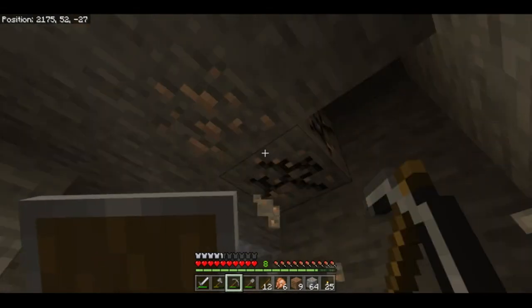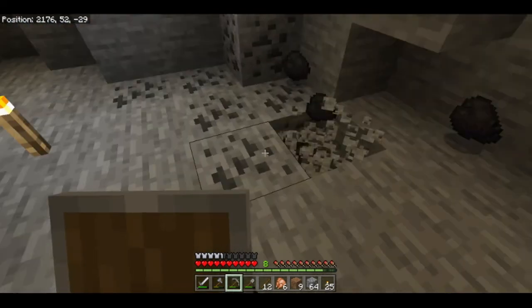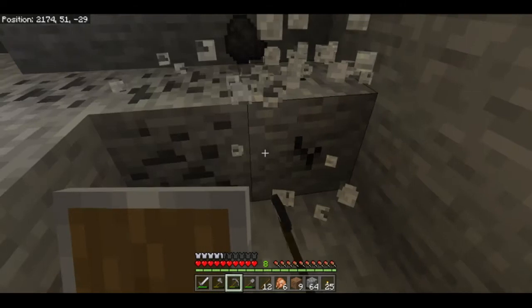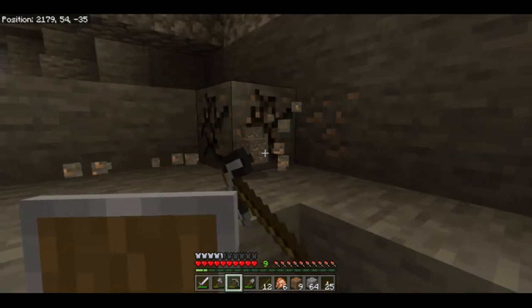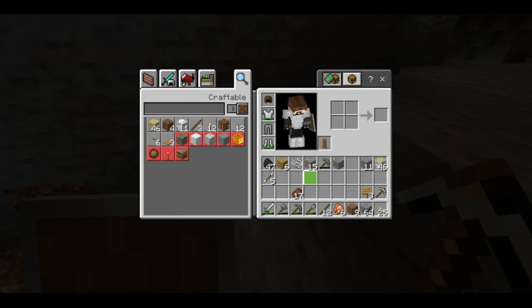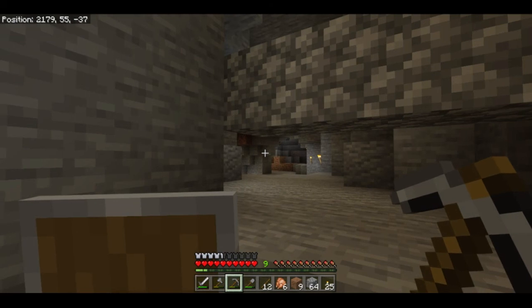Okay, let's go ahead and grab this iron. We got 15 iron and a bunch of coal. So now we've looked at the basics of caving, and even though the first thing we found was a dead end, at least we found some iron and a little bit of coal.